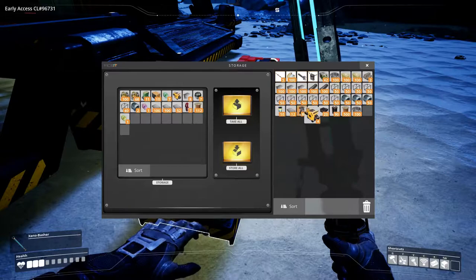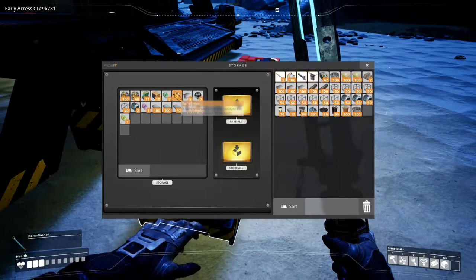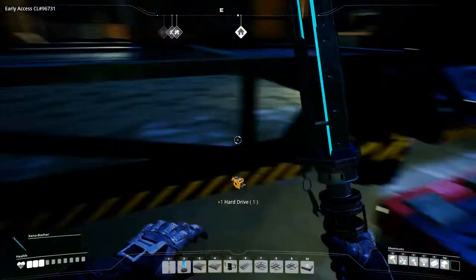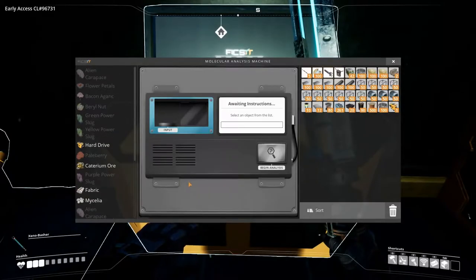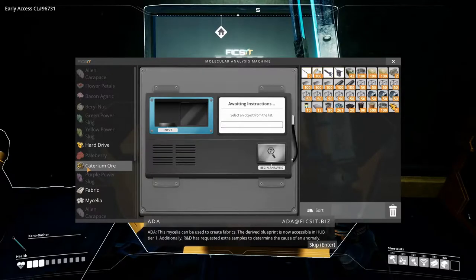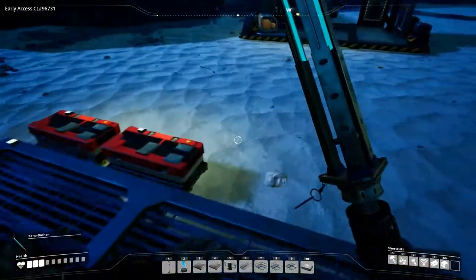Let's grab one of the hard drives now and stick it in the MAM so we can research it. Oh, and the MAM is done with Mycelia research. That's good — maybe we should do the Caterium ore first. The derived blueprint is now accessible at Tier 1, and R&D has requested extra samples to determine the cause of an anomaly. It'll take 15 minutes. I think we're going to do Caterium ore first so that we can scan for it, since I only found some loose ore and not a mineable node. I want Caterium ore research right now, so let's do that.